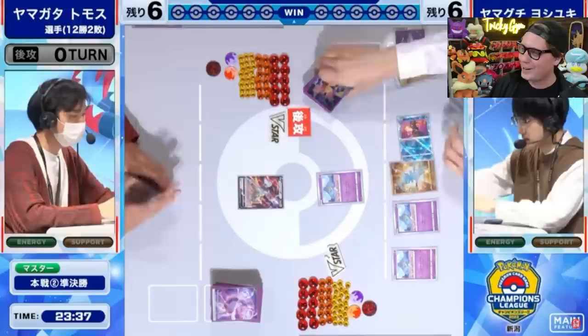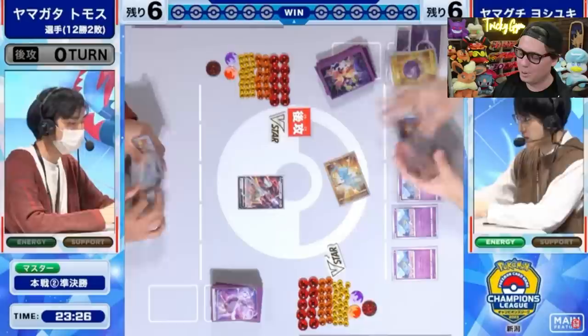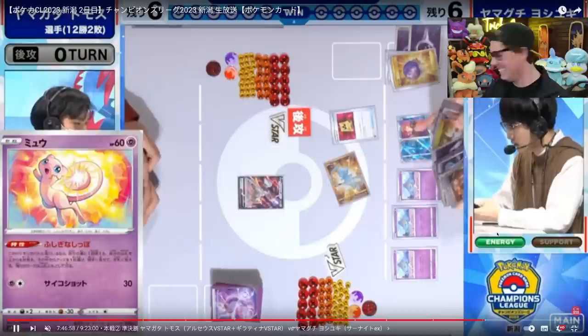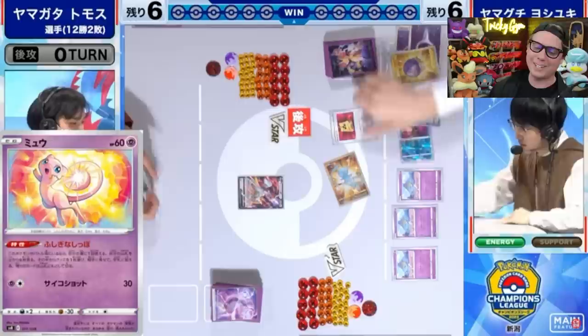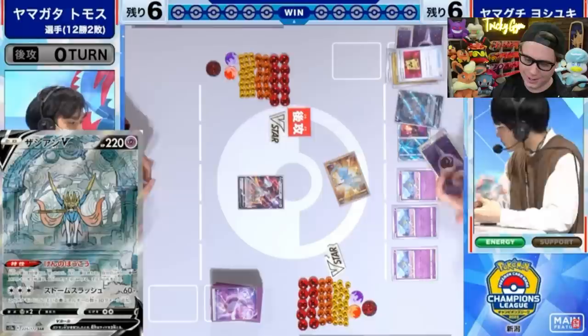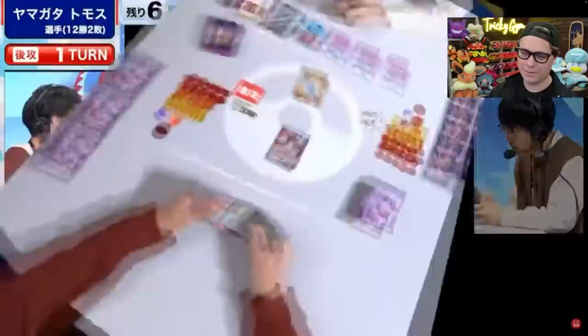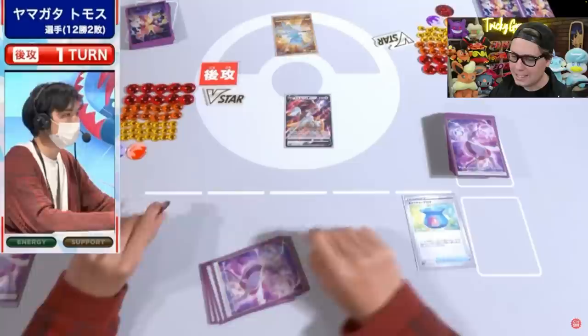Going first with the Double Battle VIP Pass — you didn't even have to use the Mew. They retreat into Mew anyway, use its ability, grab a third Battle VIP Pass, and then Roar of the Sword to accelerate a Psychic Energy from the deck to the Zashi. Turn 1 going first — that is such a brutal, intimidating start to be facing when you're playing an Arceus deck, or literally any deck in the format.